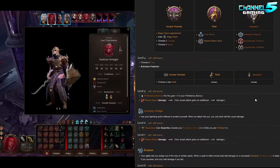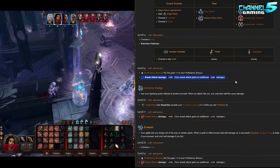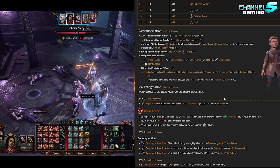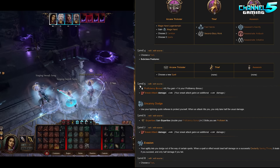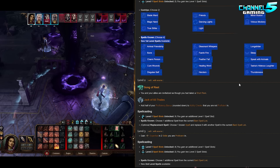One thing that separates the Rogue from other classes is they don't get the extra attack at level five, but their Sneak Attack continues to get stronger — now they're doing 3d6. The Sneak Attack progressively gets better and better, which makes up for the fact that they don't have an extra attack. However, when we mix it with the Bard, we will get that extra attack. As we level up the Bard, we'll get some spells. The spells are nice but we don't really need to worry about them — I'll show you in-game what spells I use, but mainly for the RP stuff.